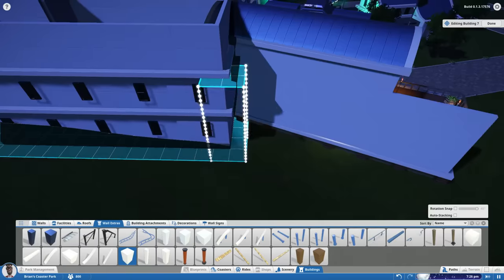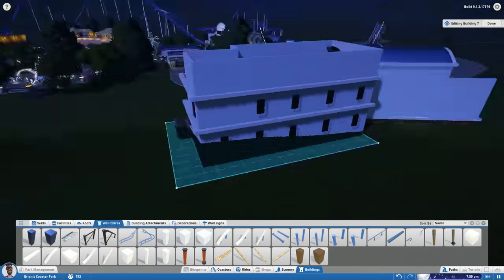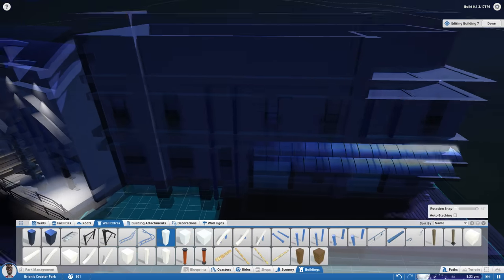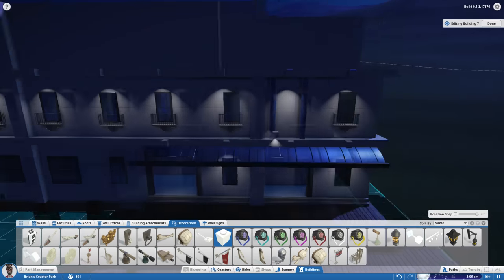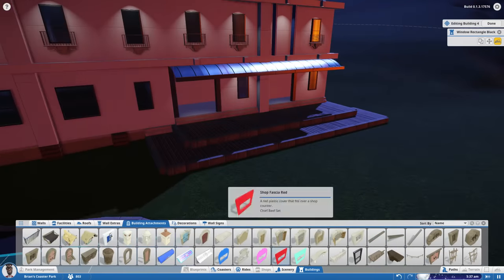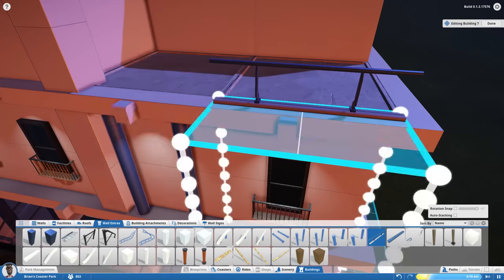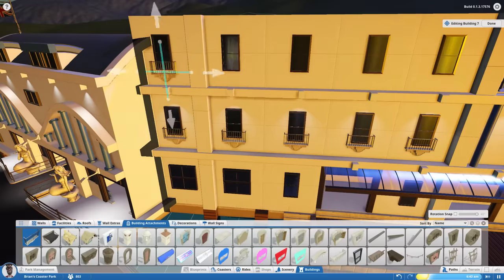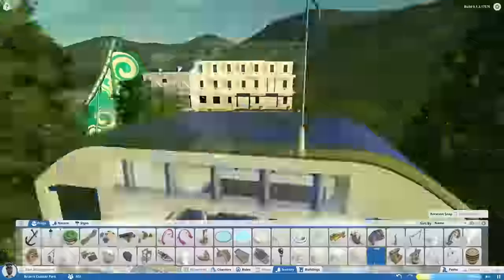Right now I can just experiment with little things, and then later I can make more intricate stuff. Right now I'm still getting the hang of the basics of the game. Looking at the windows, I'm not really happy with the way they are — I normally place them holding the control button which keeps them in the same plane at the same height, but I didn't use that here. So when you look at the side of the building the windows have different heights, and that really bothers me — my OCD can't handle that. Maybe in the next episode we'll fix that quickly.